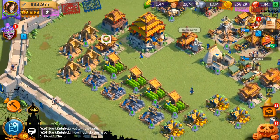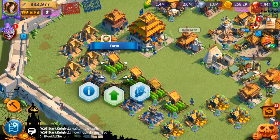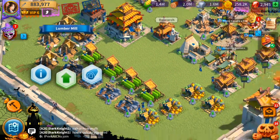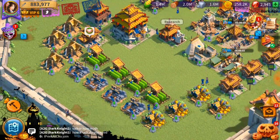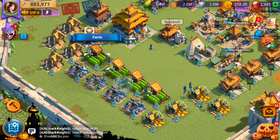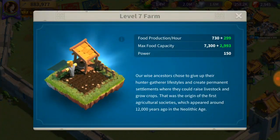Let's talk about the resource buildings first. In certain games, resource buildings like farms and lumber mills allow you to generate more resources per second or per hour. But in this game, these resource buildings in my opinion don't generate enough resources to be very effective — I don't think it's the quickest way to harvest or generate resources.